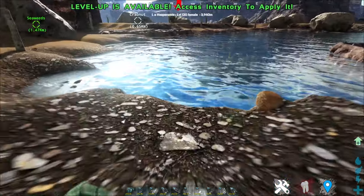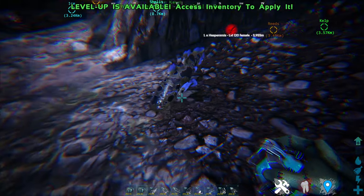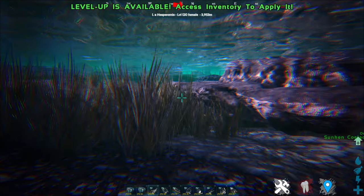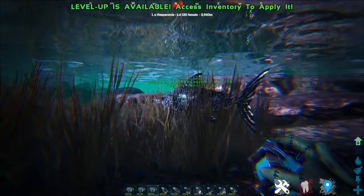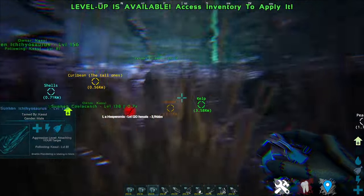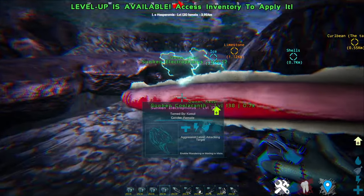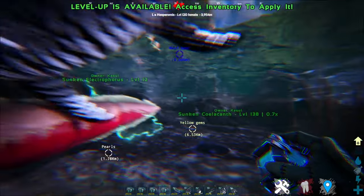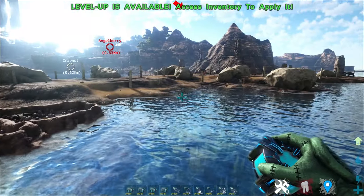Up next is the Coelacanth — as you can tell, it does have a different pattern but still looks the same overall. Up next is the Ichthyornis, or the Dolphin — the Ichthyornis actually has a much more vibrant pattern to it, and in this case looks like a Zebra. Next up is the Electrophorus, basically the eel. As you can see, the eel looks slightly longer, and the one I got is pink — so yeah, that's good I guess.